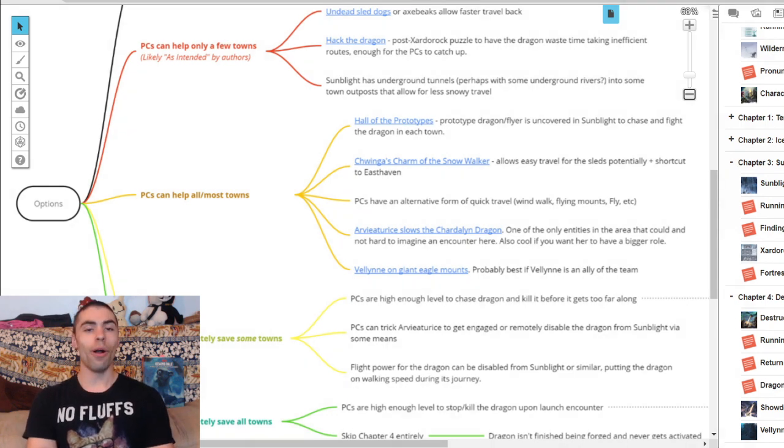First up is the Hall of Prototypes: a prototype dragon or flyer is uncovered in Sunblight to chase and fight the dragon in each town. Your players hack and slash their way through Sunblight and eventually find another dragon or flying device allowing them to quickly go over the mountains to the towns. Armed with this flying device — whether a helicopter of some kind or maybe a hollowed-out dragon — your players can make it all the way to the Ten Towns and put a stop to the chartle dragon.